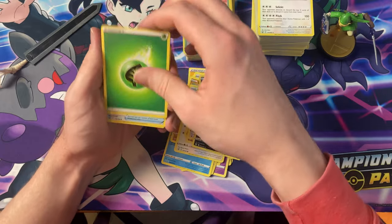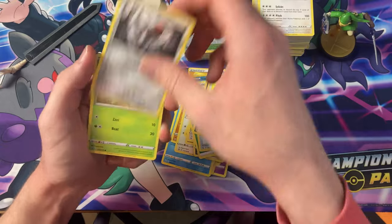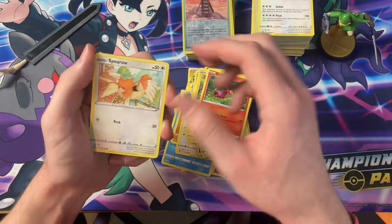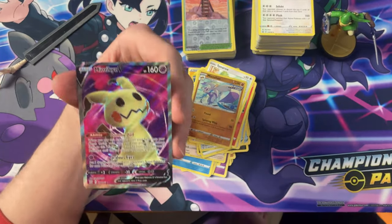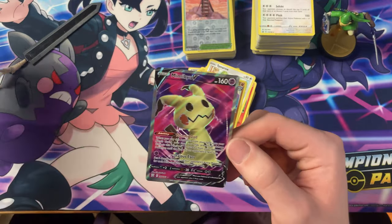Leaf energy, Tool Jammer, Morpeko, Level Ball, Pawnyard, Cacnea, Shinx, Sizzlipede, Spiro, the Reverse Meinshao — and another Full Art Mimikyu! This is the second Full Art from this set.